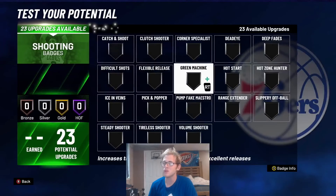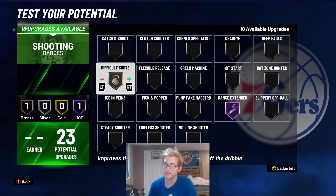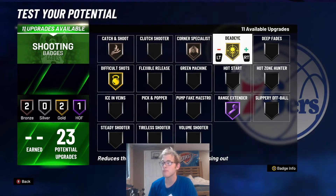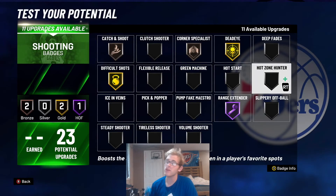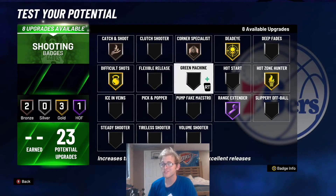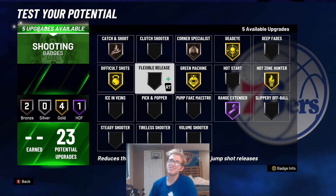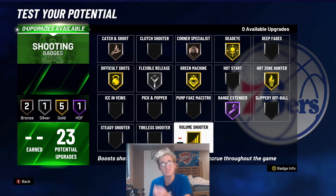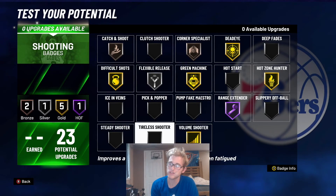For the shooting badges: range extender on Hall of Fame — Trae Young needs that. Difficult shots I'd put on gold, catch and corner both on bronze. I'd put deadeye up to gold at least. Hot zone hunter — if you have your hot zones, use this badge. I'd also use green machine. Flexible release can help if you're shooting with the stick and you're slightly off, so try flexible release. Volume shooter would be another badge you could use. But this is what I'd do for shooting badges on this Trae Young build.